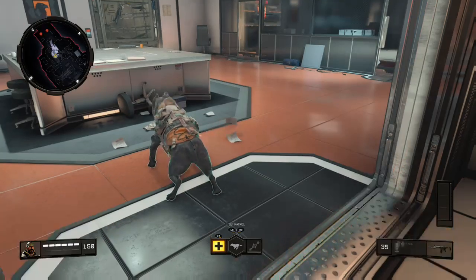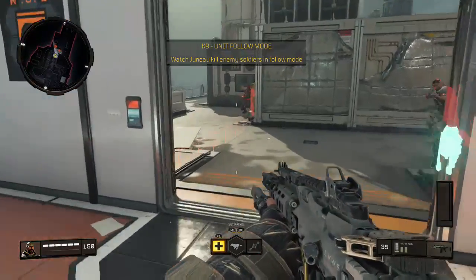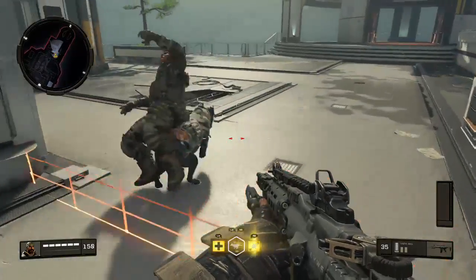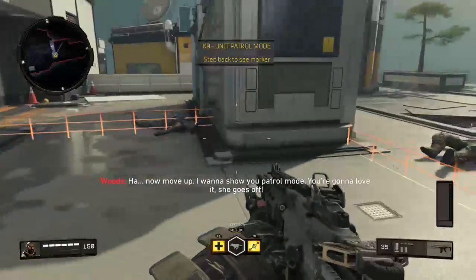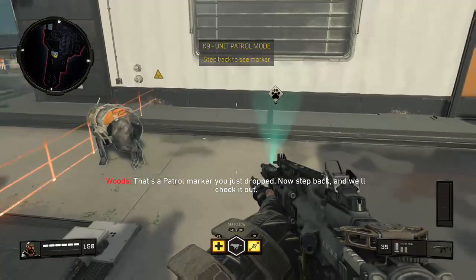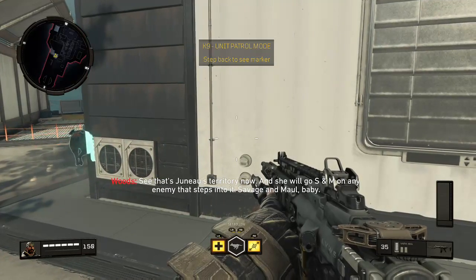Good girl. Brutal, right? But look at her — she loves this. Now move up. I want to show you patrol mode. She goes off on a patrol mark you just dropped. Step back and check it out. That's Juno's territory now, and she'll go S&M on any enemy that steps into it — savage and maul, baby.